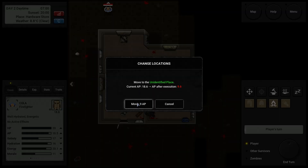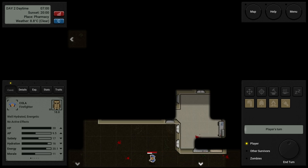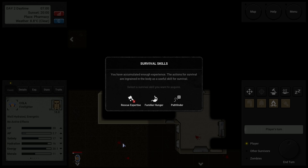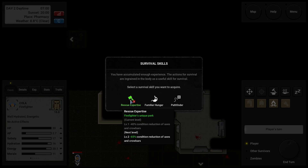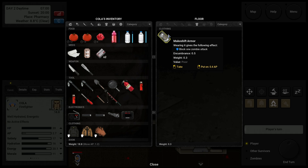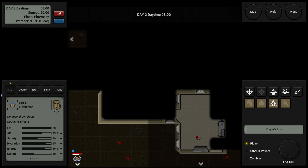Discovered a pharmacy! Found makeshift armor on the ground. You have accumulated enough experience — select a survival skill. Rescue expertise reduces condition loss of axes and crowbars. Pathfinder costs 10 AP to move to another place, minus 10 — that's actually probably good, we'll take that one. The makeshift armor blocks one zombie attack — put it on. Now we have the armor.